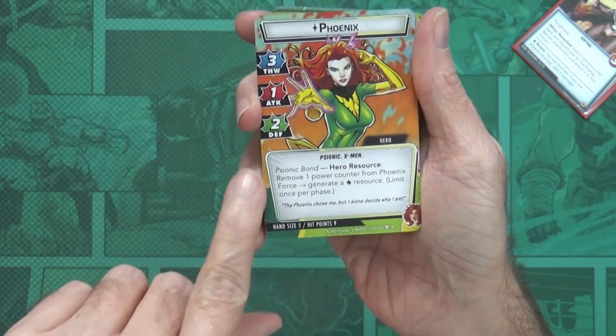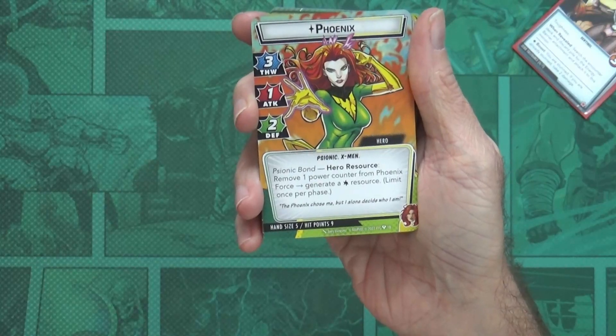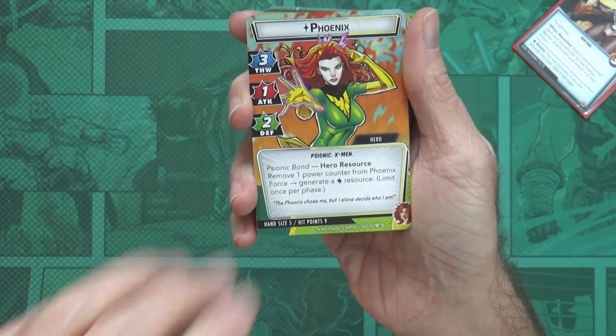The Sonic Bond resource reads: during the resource phase, when spending resources, remove one power counter from the Phoenix Force to generate a wild resource.